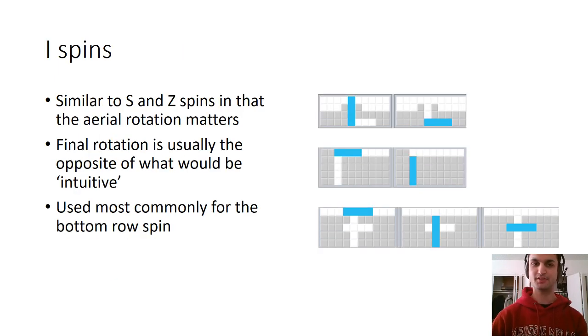Next are I-spins. This is mostly going to be seen in ST stacking — there's an I-spin setup for ST stacking that utilizes this. Interestingly, if you were to physically try to jam this piece into the hole and twist it around, you would try to rotate it counterclockwise. But the way to actually do the twist, because of where the center piece is and how the rotation works, is to rotate it clockwise in this position. If the hole were on the other side, then you would have to rotate it counterclockwise. It's a little bit unintuitive, but you get used to it as you play.